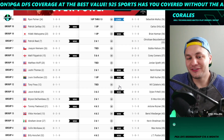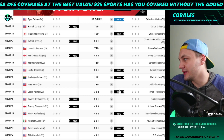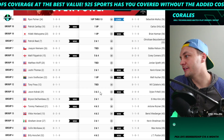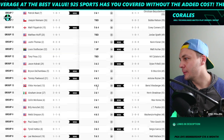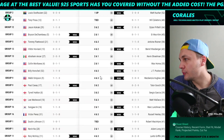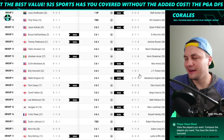That group was the most difficult to predict because you had three guys that were really hot and then you had Dylan Frattelli as well, who I didn't think we should be sleeping on. Currently Dylan Frattelli is in the driver's seat. Jason Kokrak does have a chance to take down that grouping though, which I personally hope — I had a little bit more of him. Abraham Ancer is looking like he could close it out tomorrow.